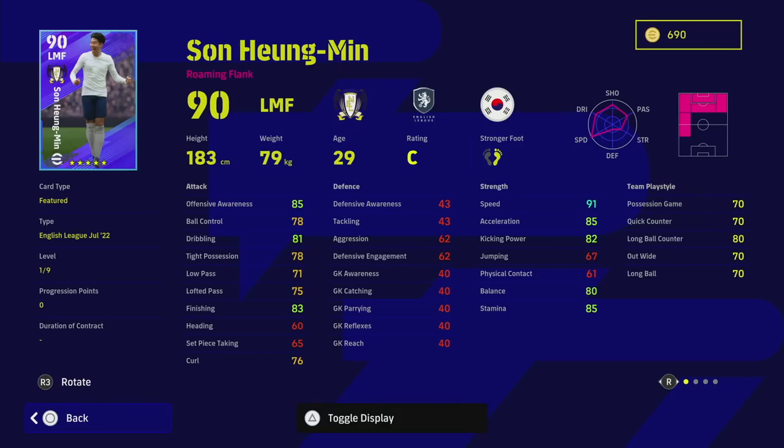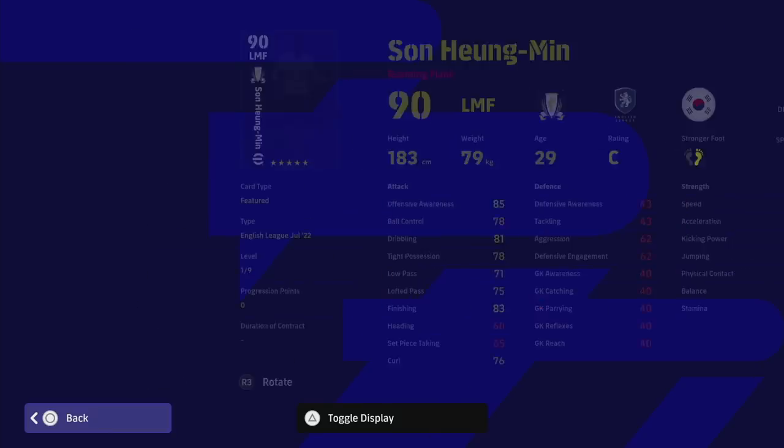With Son's nine levels, you can put two points into out wide or quick counter. With the 70 base you don't really need to touch long ball counter. You don't need to touch his speed, shooting, or passing much either. His low pass of 75 lets him down a bit, but you're going to turn Son into an all-round Romario-Mbappe-Rummenigge style center forward — able to pass, shoot, touch and go, link up play, and run off the shoulder. You can get him into the 90s in speed and acceleration and still boost his finishing. He is an absolute beast.